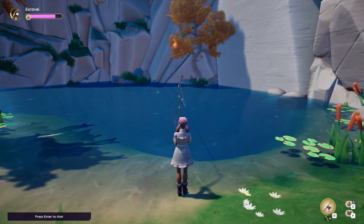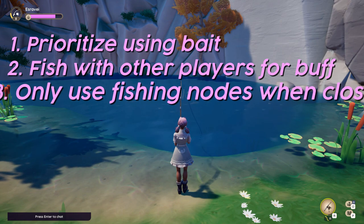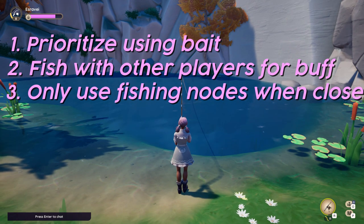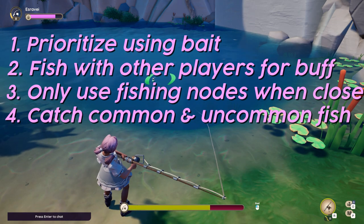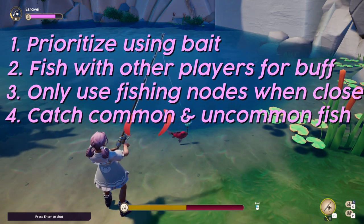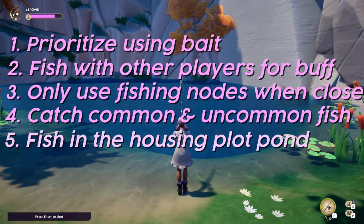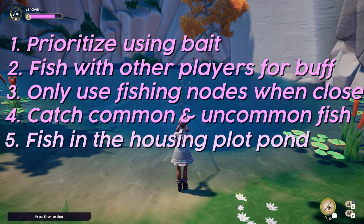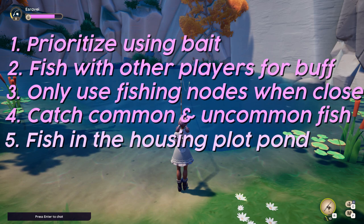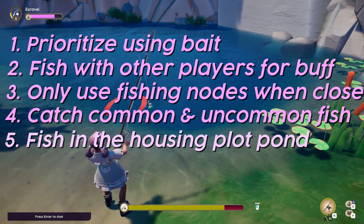So overall, here are my tips for making gold through fishing. Prioritize using bait and if you can, try to fish with other players for the fishing buff. You should fish in hotspots if they are very close to where you are already fishing, but otherwise they are not worth the time to run around for them. Also, do not keep recasting your line waiting for rare and epic fish, as you would spend a lot more time doing nothing when you could be catching other fish in the meantime. For this reason, I recommend fishing in ponds, particularly the one in your housing plot, as the common and uncommon fish there are worth a lot more gold and it is nearby a shipping bin so you can easily sell everything fast. For example, the common fish from the ponds are worth 85 gold, however if you compare it to Bahari Coast, some of the common fish get as low as 23 gold. So it is a lot more efficient to fish from the ponds instead of any other location.